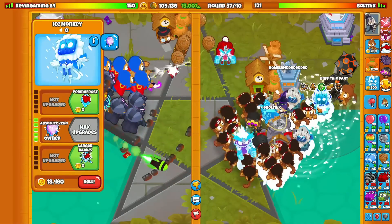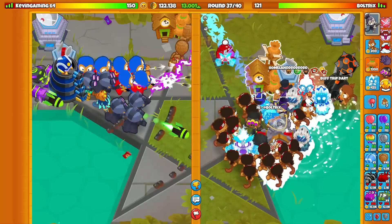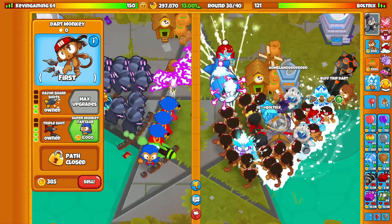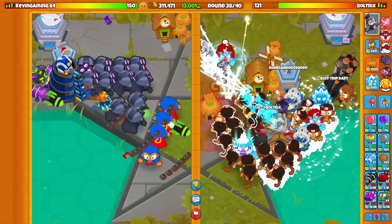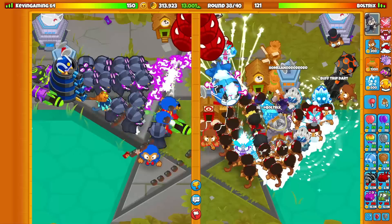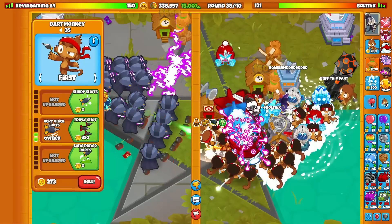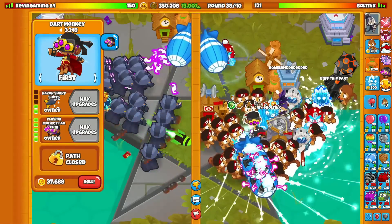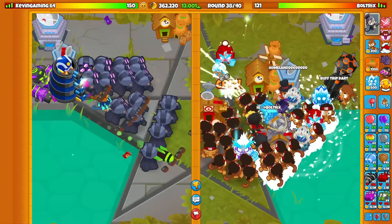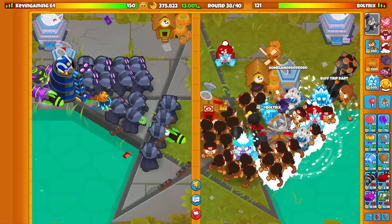We're going to stop ECOing at 13,001 ECO. We got the Crossbow Master, an Ultra Juggernaut in the back of the map to help clean up, Plasma Monkey Fan Club, and 20 dart monkeys around the map, upgraded to at least the 230 cross path because you get extra pierce with the top cross path. We don't need extra range or camera detection since we have a Primary Expertise village. With the Plasma Monkey Fan Club, it affects the closest 20 dart monkeys to it, so you can have over 20 and micro it to where you need it.